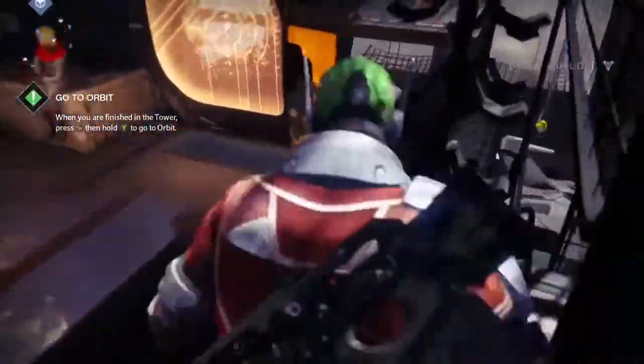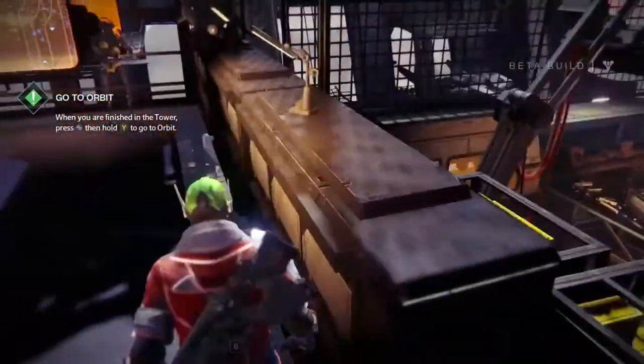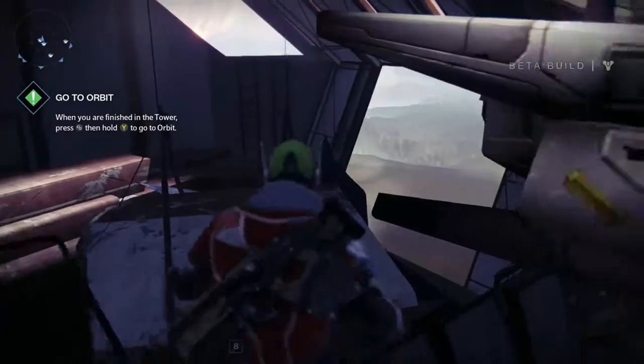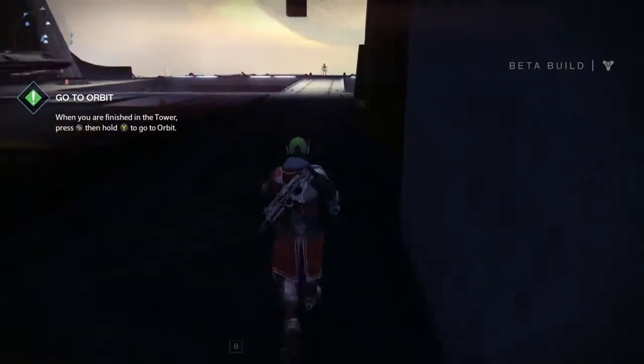To do it, you hop on this desk, then you're going to want to jump over on top of the orange thing. It may take you a couple tries but it's fairly easy to do. You hop over it, then you're going to want to hop onto this gate right here, and then just drop down. If you stay up there long enough it'll give you the 'go back' symbol.